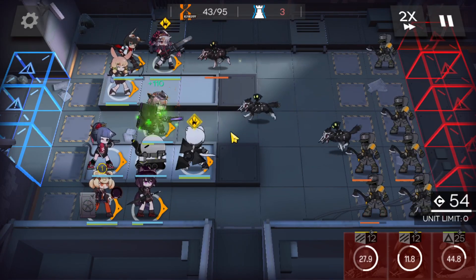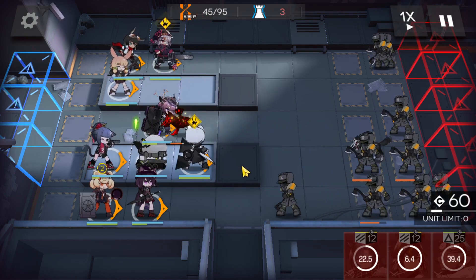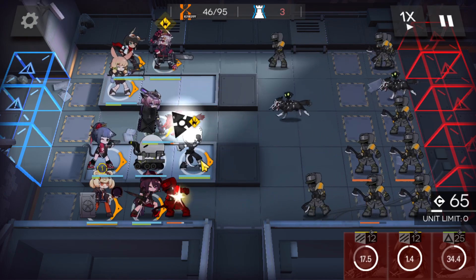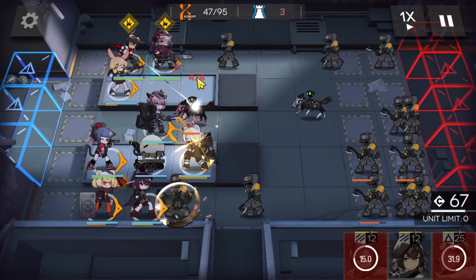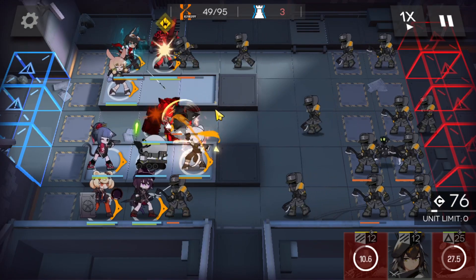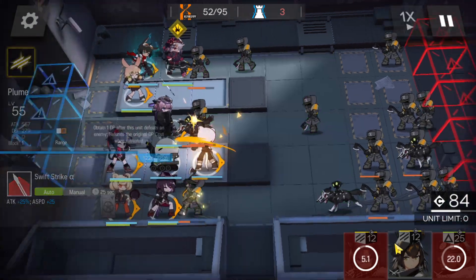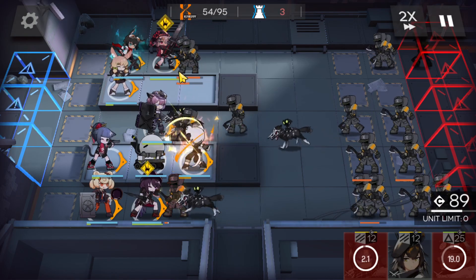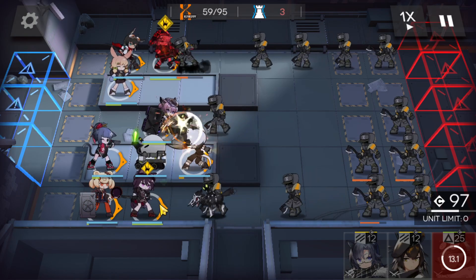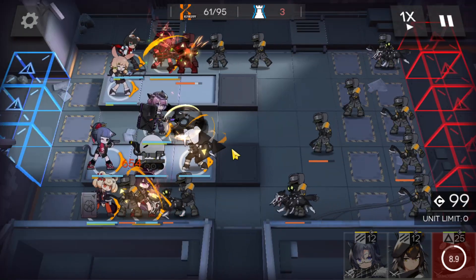Popokar's skill is up — should we need it? Courier in the back should be fine. Let's use the Shirayuki skill here. We'll get some DP there — not that we really need it, but we might as well. So we have Plume available. Melantha. Let's go ahead and use that. Popokar's skill will be pretty useful here.